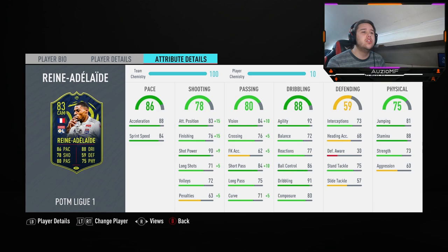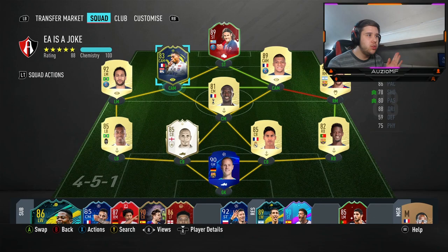He's got 92 agility, 86 ball control, 91 dribbling, 80 composure, and 72 balance - very worrying. But he should be turning quite quick in a CAM position. His defensive stats are actually quite impressive: 75 standing tackle, 73 interceptions. 88 stamina is always nice, and 81 jumping at six foot means he'll be winning headers. 73 strength is a bit low, and that 60 aggression might hurt him. I'm using him in a 4-2-3-1 at CAM alongside Cavani, Neymar, Mbappe, Zizou, Messi.